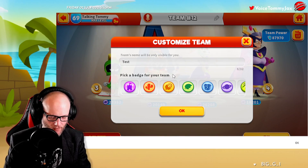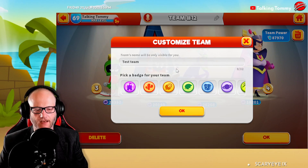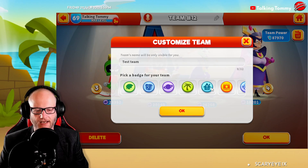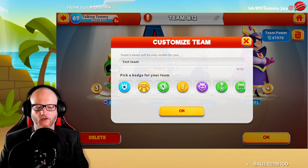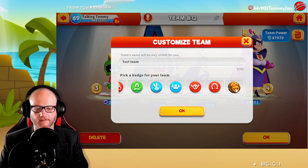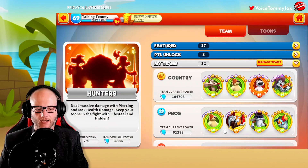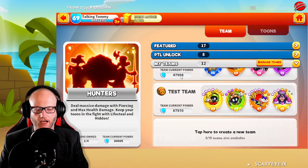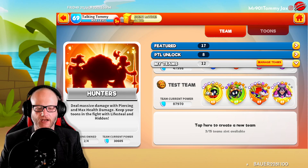We'll call it 'Test Team.' Once I name it, I can take an icon and put it next to it to give me a quick visual reminder of what it is. For example, if I was using this team in arena, I'd put that arena icon right there. Hit OK, look back at our teams — there's Test Team, showing the power of the team, the arena icon, and the full roster.